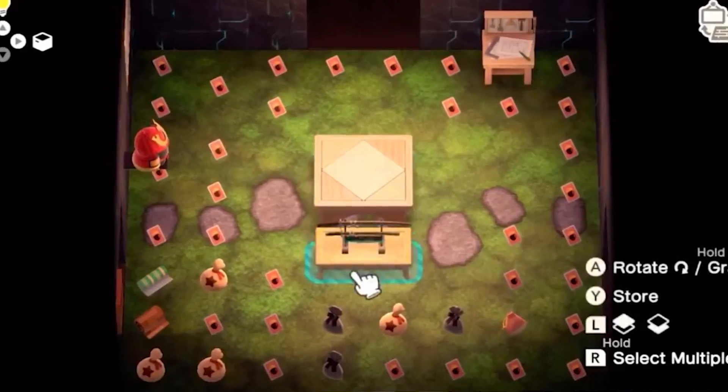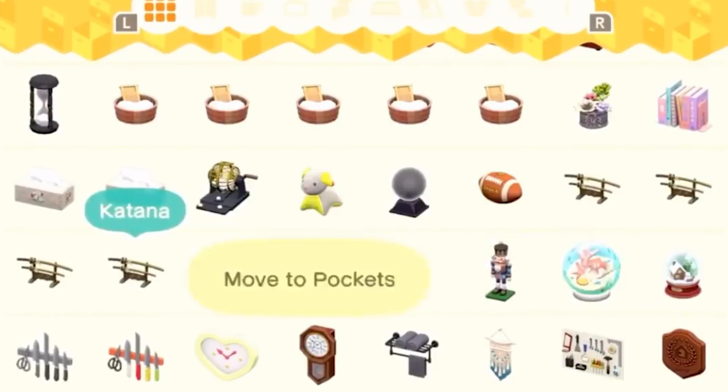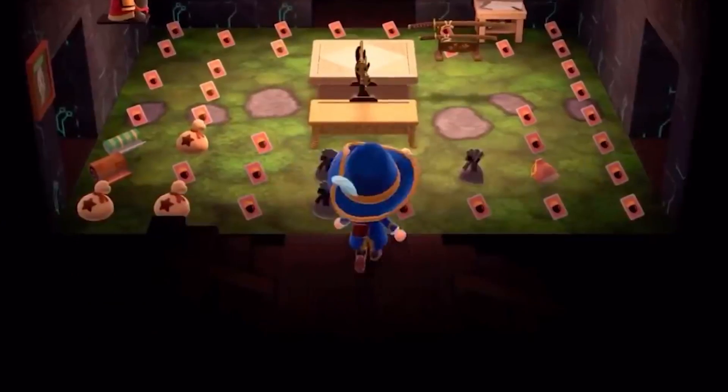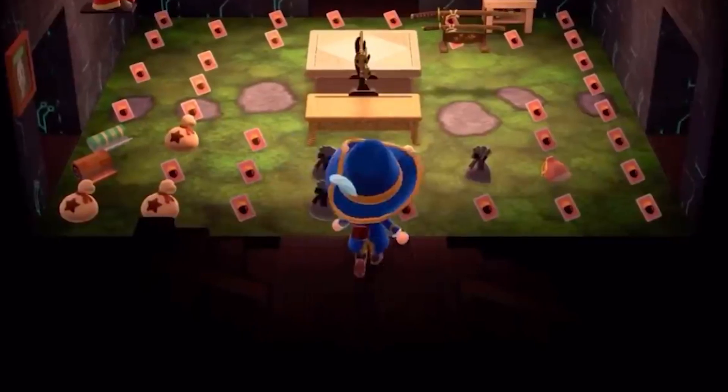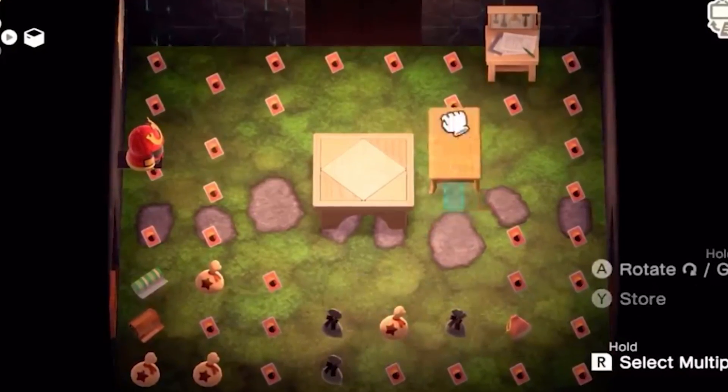The way it works is you pull up a 1x1 square item that you can put something on top of, like a table. You then place another item on top of it, like your Nintendo Switch item or the crown item. The second character then proceeds to spin the table while the main player presses Y in time with the spinning, allowing you to continuously create more and more items that could be sold to amass more and more bells. An update has since gotten rid of this glitch, but you can always choose to not update your game and instead just cheat your way to wealthiness.